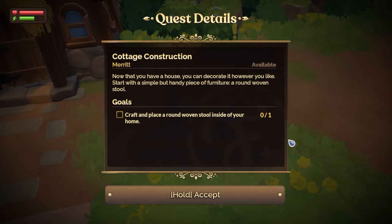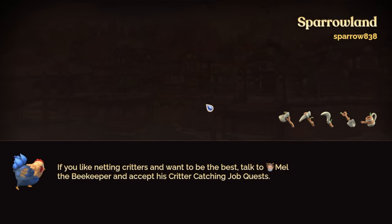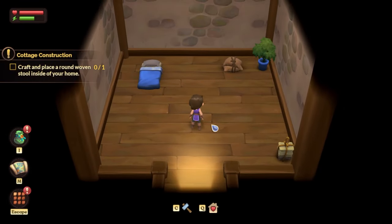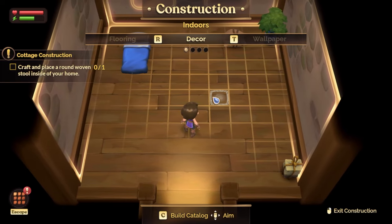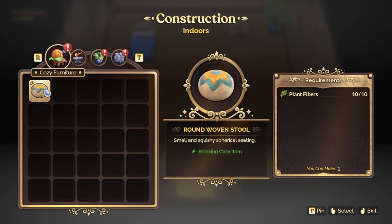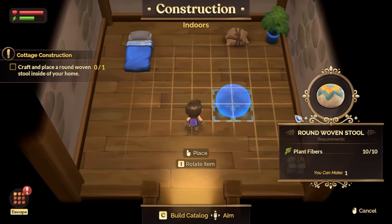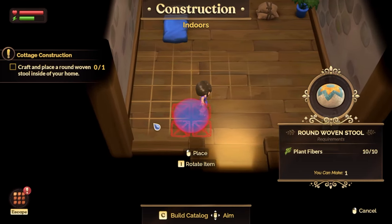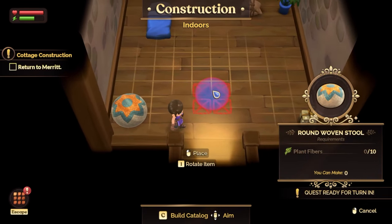Build a piece of cozy furniture and place a round woven stool inside your home. We can get a net — thank you, tooltip. So C is for crafting, build catalog. Round woven stool — small and squishy. We need 10 plant fibers, which we have. Perfect. Let's put this in the corner — I have to be standing closer. There we go. Oh, very cute.